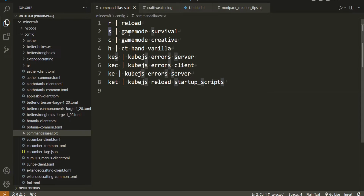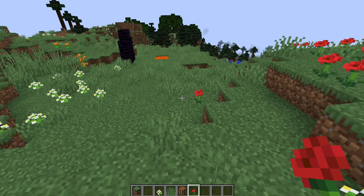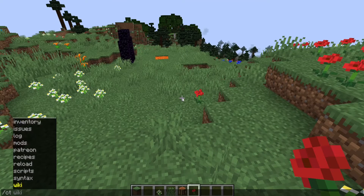For me I've added slash s which sets gamemode survival, slash c which sets gamemode creative, and this one as well. That brings us to our next tip which is using slash ct and vanilla.